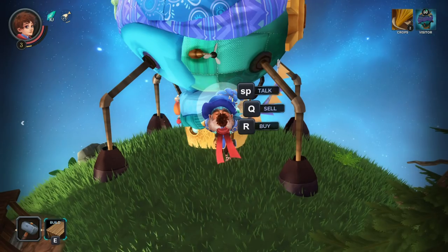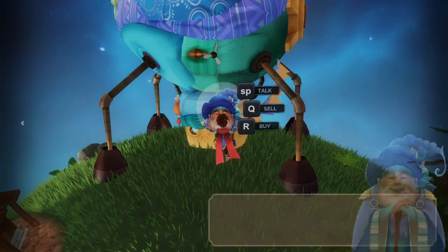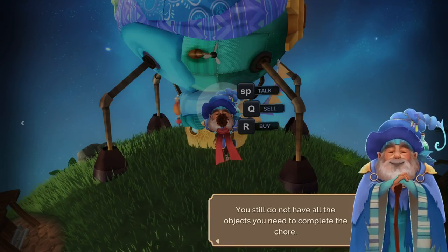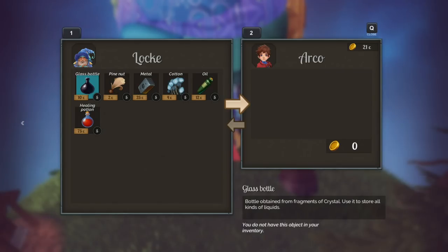There we go! And that's right — we can sell and buy from him! Let's talk to him again. He says I still don't have the objects I need to complete the chore. I actually really desperately need more cotton. And he does have cotton — I am so relieved. And he has metal too!